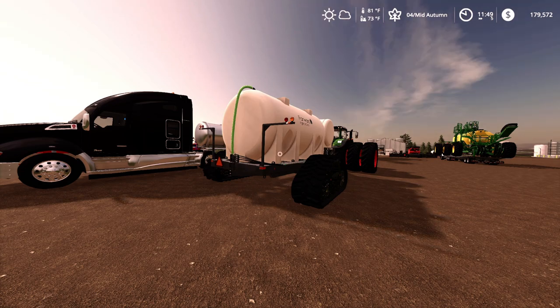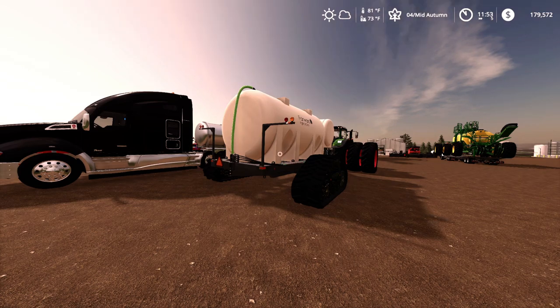I will include a table of contents and timestamps for information on how to add liquid fertilizer compatibility to any air cart, air drill, and cultivator. You can also add it to planters if they don't already have it, but most planters in game can already be used with liquid fertilizer. If you aren't into modding, I will include our edited Seed Hawk 980 and 84-foot drill in the file so you can jump right in and use it.